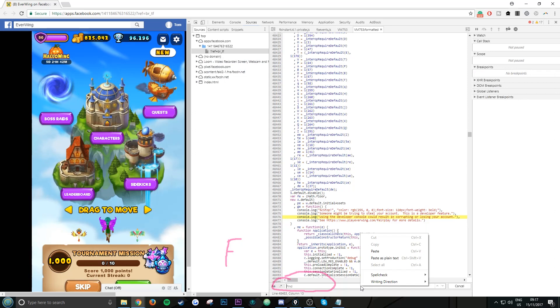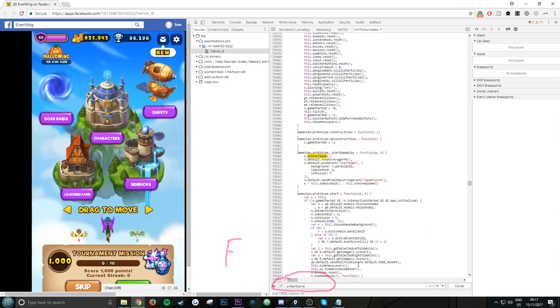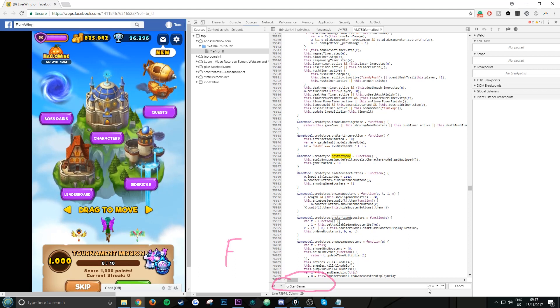Paste it on the side, then hit Enter twice — one, two — so it should say three out of four. It should highlight 'onStartGame'.